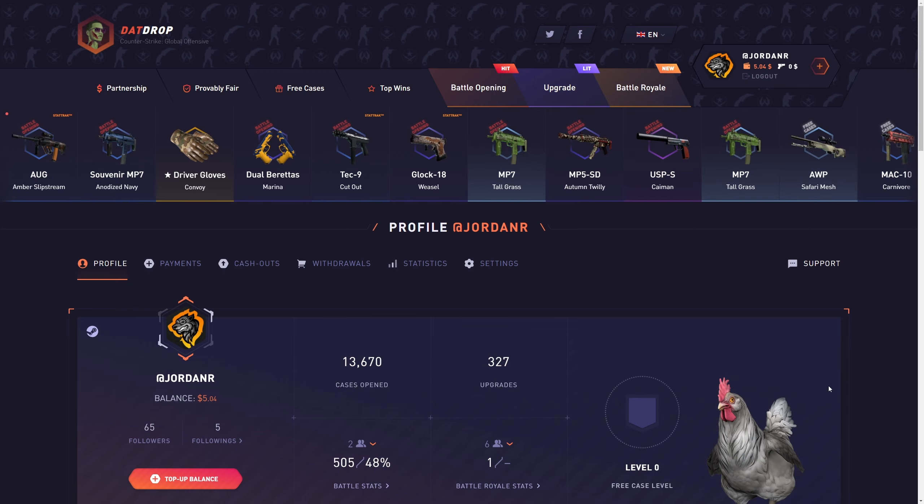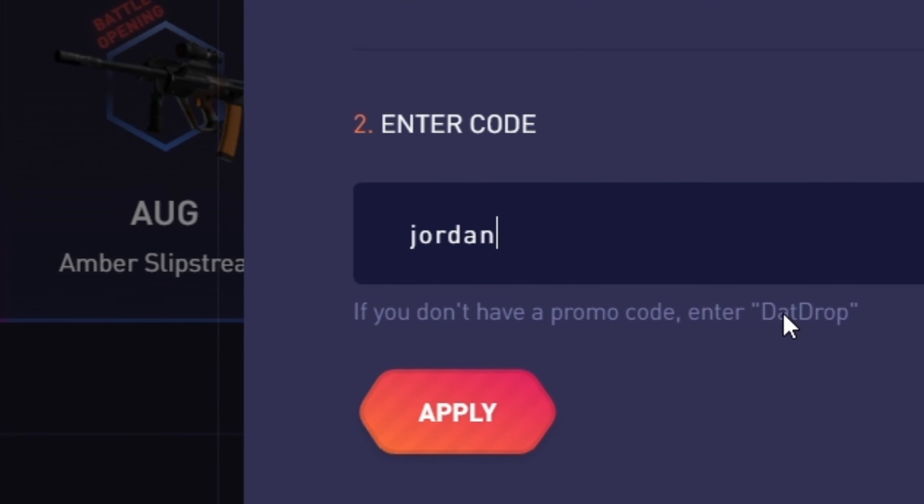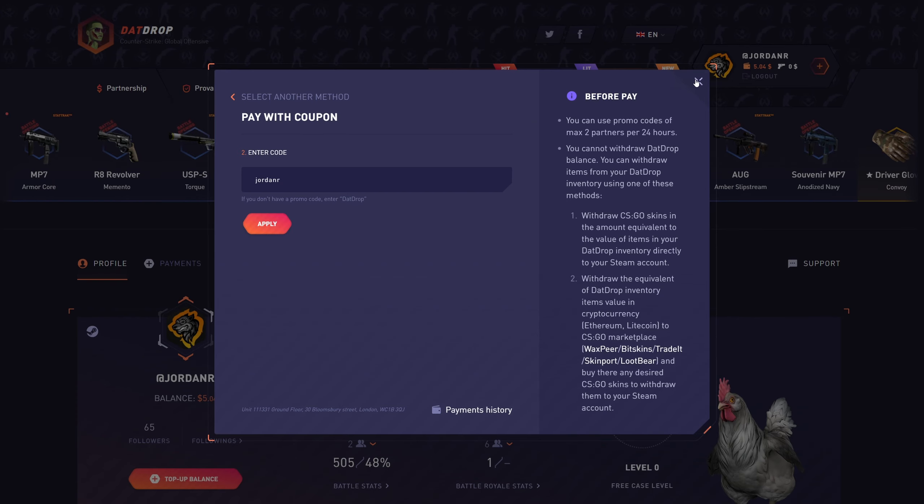Once again, if you guys do wanna check out DatDrop, make sure you go up here, click on promo code, and type in code JORDANR. Get that plus 5% bonus on top of your deposits. I'll see you guys in the next one. Peace.